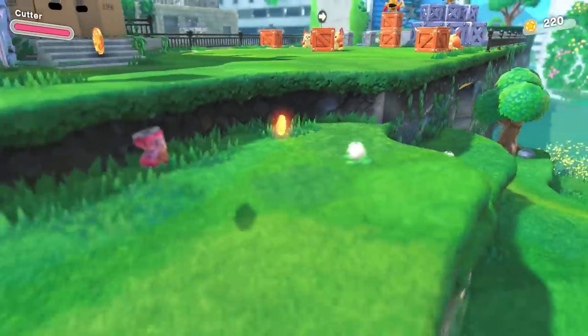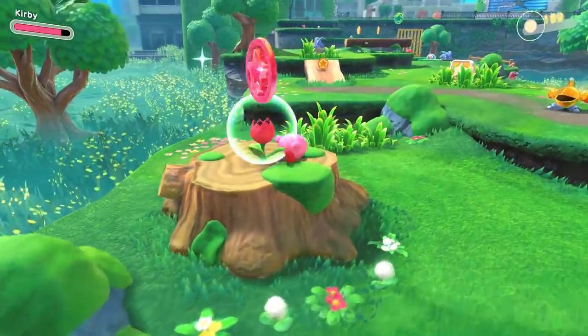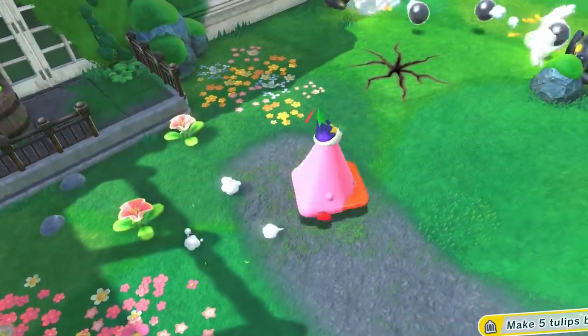When playing through the demo, one of the side quests to complete is finding and blooming the red tulips that are hidden around the world. For whatever reason, finding these is completely addicting. They are in unseen areas around each stage, and they force you to go out of your way to search the outskirts of the level.